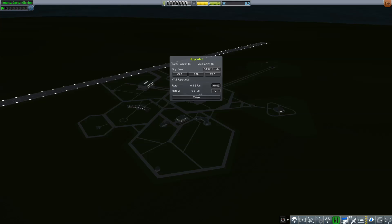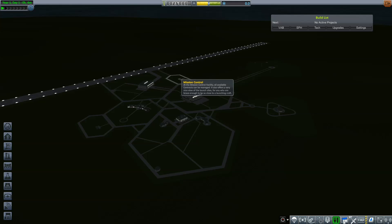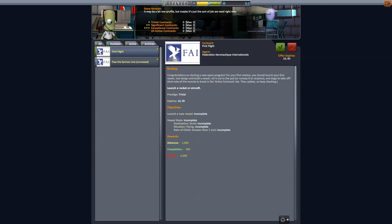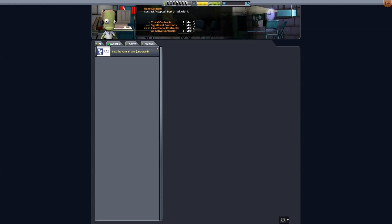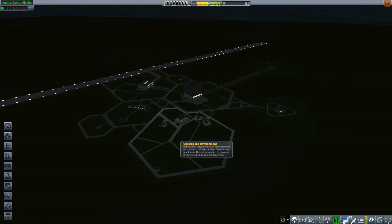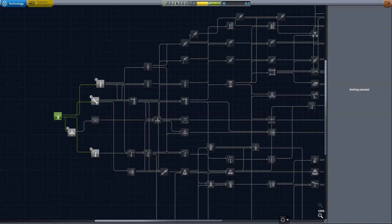I don't like planes — I don't think I'll be flying too many planes. So let's skip that. I'm going to bring the VAB up to 6, and we're also going to need a lot of R&D. Let's take a look at our contracts. Obviously, first flight and pass the Kármán line on crude. That should be easy enough.